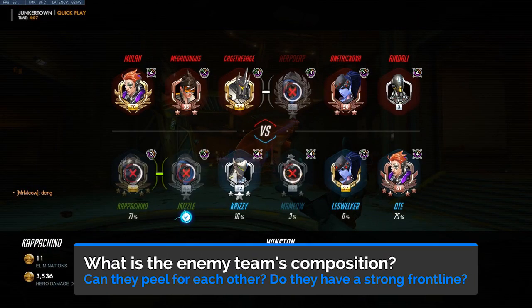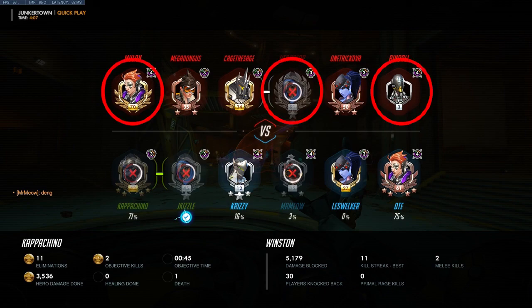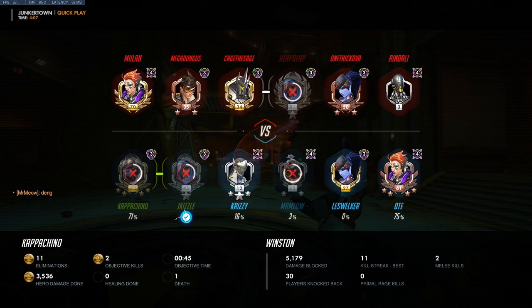What is the enemy team composition? As mentioned earlier, the style in which you play is highly dependent on what the enemy is running. Take time to think if it's a fight you can safely take head on, or if you have to engage more indirectly. For example, if they are running triple support with a Reinhardt, there is no way you'll be able to take on the Reinhardt face to face with that kind of support. Your strategy will most likely be either flanking or diving on isolated targets.